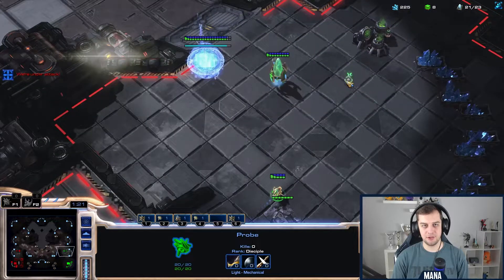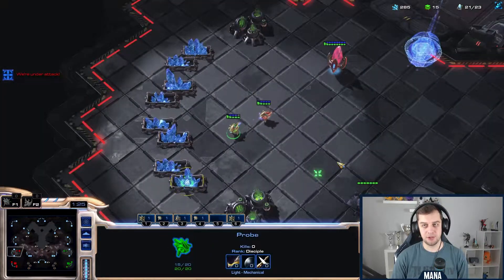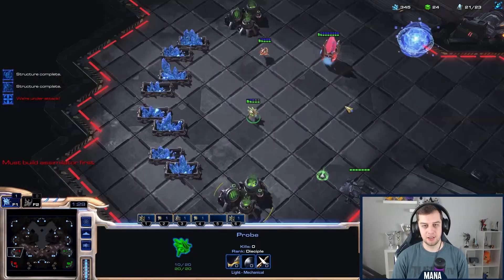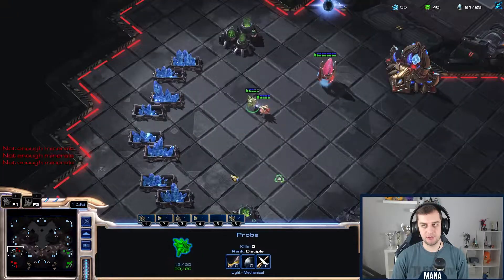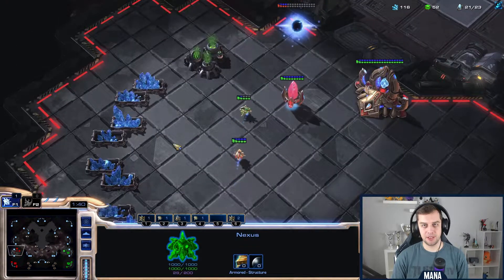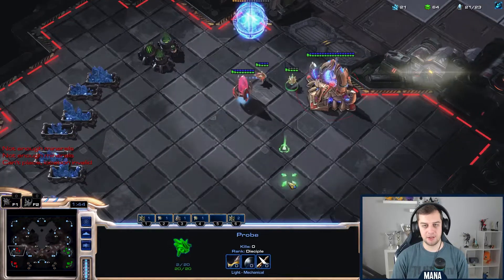I'm not sure. I think I'll just make a Nexus — I'll make a Nexus before he blocks it. I think he's going to attack me with Zealots and a Pylon in my wall. I'll try to prevent that. Going for the Cyber Core. He didn't block my Nexus just yet.